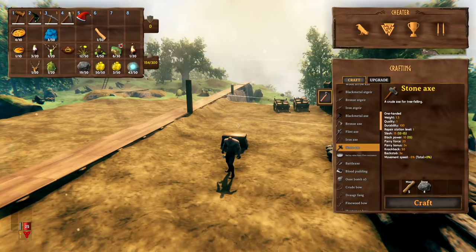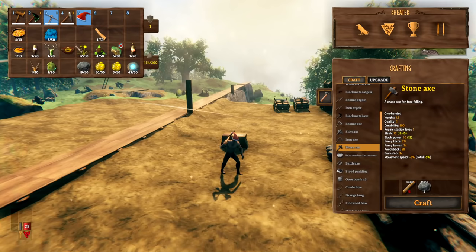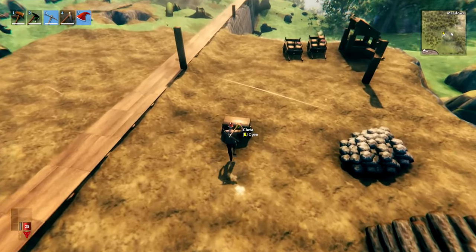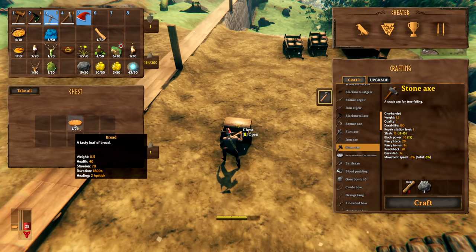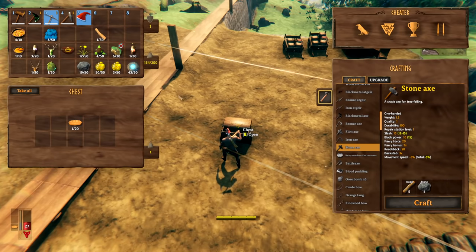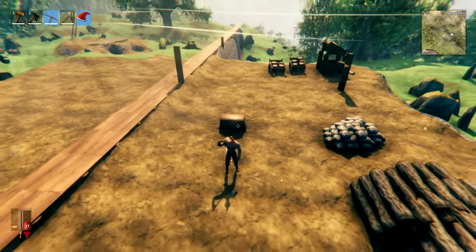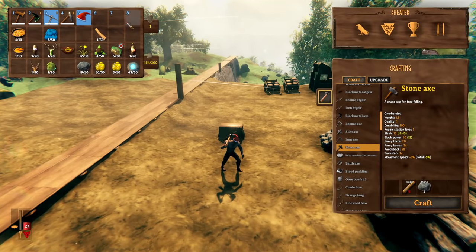You can right-click just about anything in your inventory to equip or use it, and it'll also queue things if you right-click several pieces of armor at once. This also works inside chests, so you can right-click to eat food or equip armor and weapons directly from a chest without needing them on your hotbar.